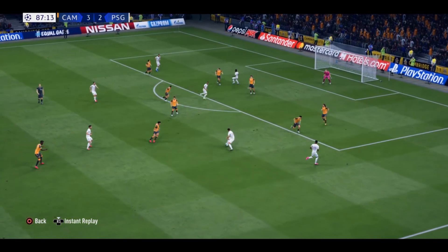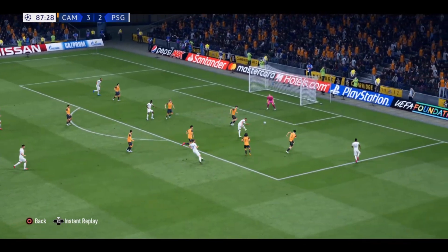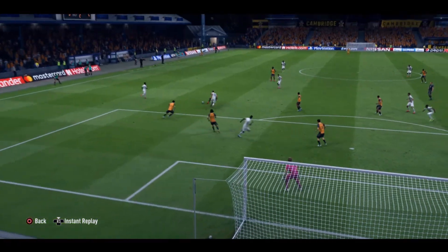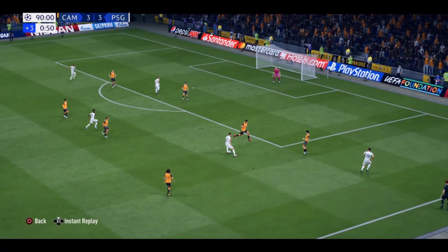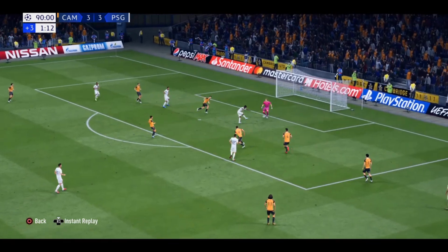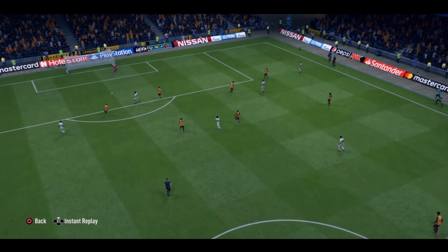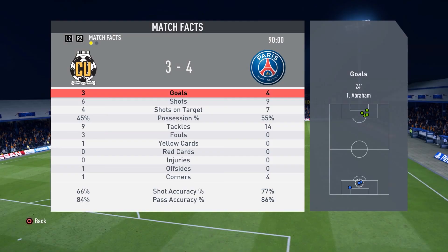In the 87th minute, Dendonker is muscled off the ball before PSG finds Mbappe, who puts the ball into the back of the net, tying the game at 3-3. In stoppage time of the second half, the PSG player is able to dribble past Dendonker and Lopez before he gets played into his striker, who puts the ball into the back of the net making the score 4-3. At full time, we go on to lose to PSG 4-3 as we completely choked a 3-0 lead.